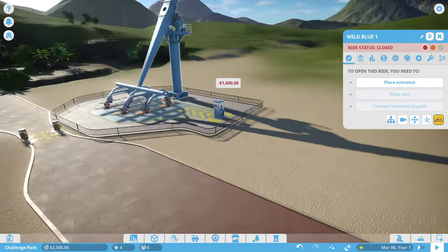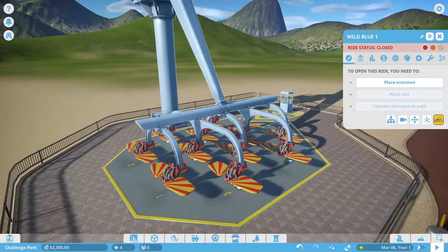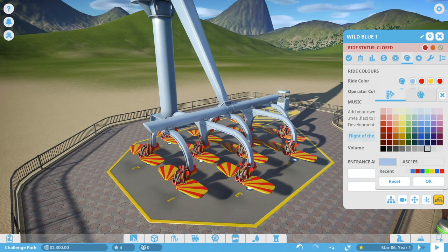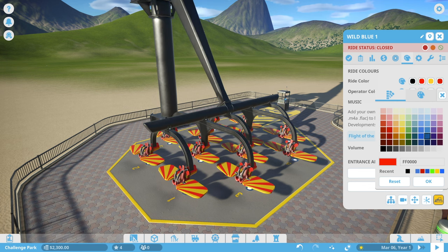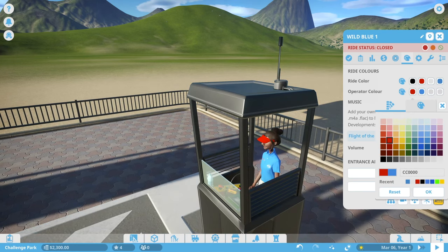We can always move stuff later, so I'm not super worried. We'll put Wild Blue right there so it's out of the way and we can still have a food court area over here. We can also change the color of the ride - let's make the base black, keep the stripes red, do the seat in ice blue, and change the operator color to white and red as well.